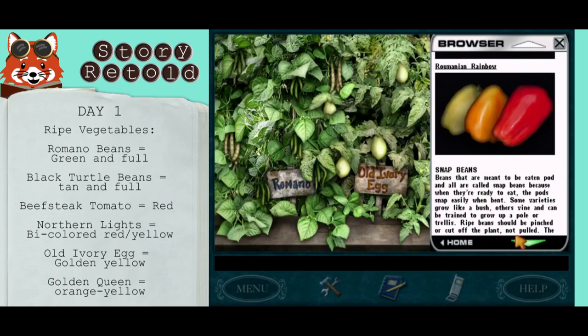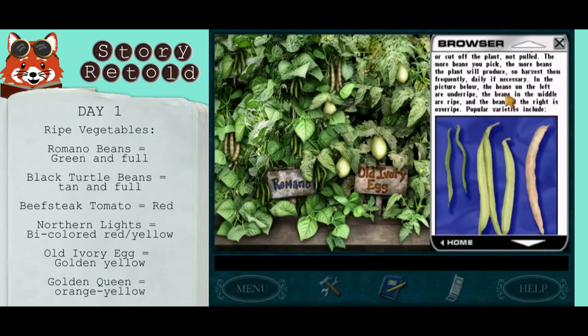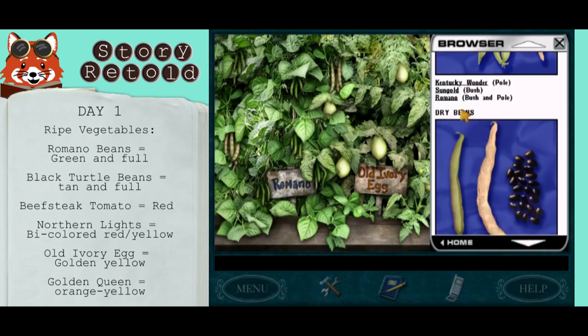For example, snap beans are listed here. You will see the different stages of the bean. We're looking at Romano, which is on the screen to the left. Romano beans are green when full. Black turtle beans are tan when full.